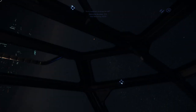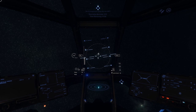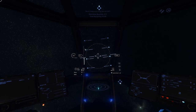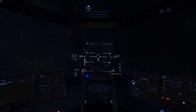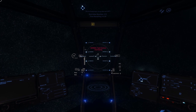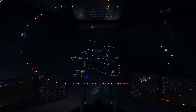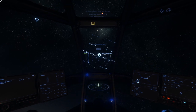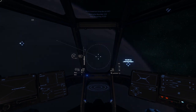I think both of these bounties are on the backside of Hurston, so I'll have to jump up to the space station to get around the planet — not a big deal. I'm just kind of talking out loud, explaining the different things I think about when playing Star Citizen, so maybe you guys can incorporate it into your game. If you have suggestions, post them in the comments. If you're interested in Star Citizen, use my referral code in the video description — you get an extra 5,000 starting credits.